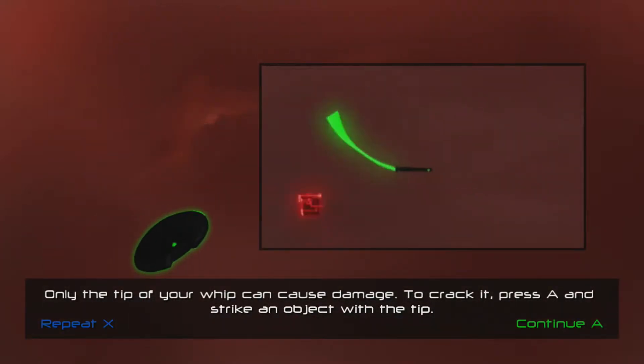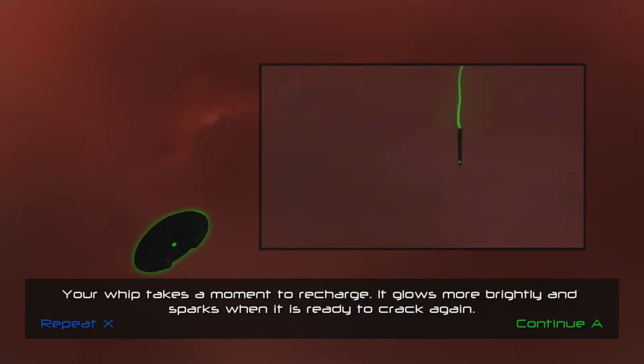Only the tip of your whip can cause damage. To crack it, press A and strike an object with the tip. Your whip takes a moment to recharge. It glows more brightly and sparks when it is ready to crack again.